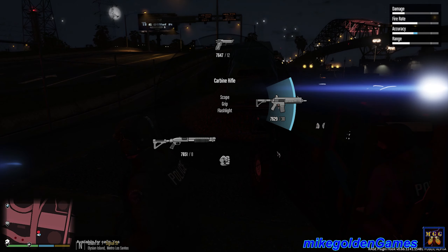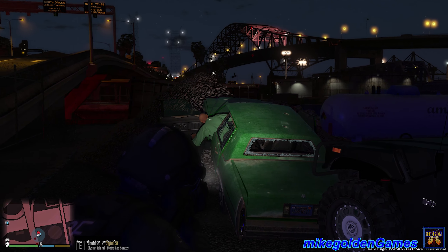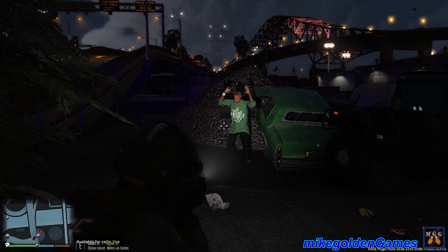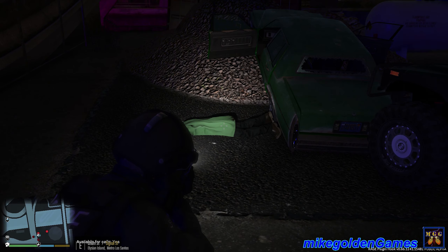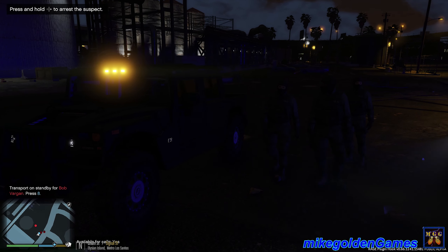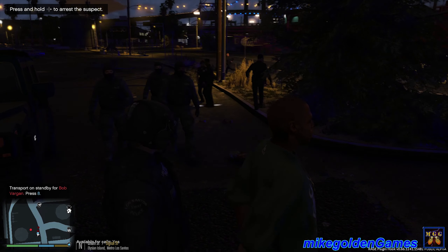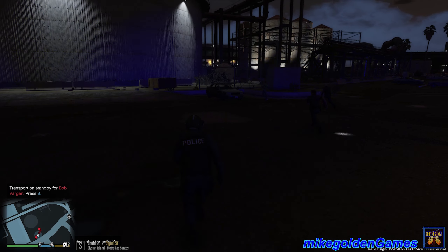Step out of the vehicle! Watch your hands! LSPD — watch your hands, dude. Down on the ground, dude. Dispatch, we got one suspect fleeing to the right, heading south. Hands behind your back, man. Keep me covered, boys. Dispatch, we have a Bob Vargin in custody. We're gonna be going after the other guy. Let's get my sidearm out — let's go get him, boys.